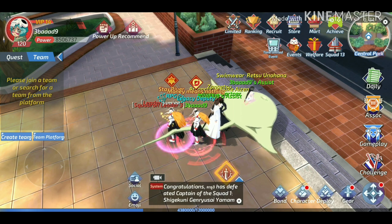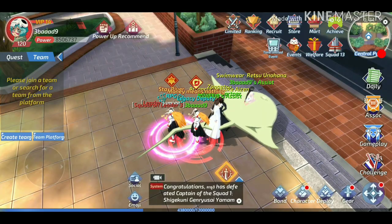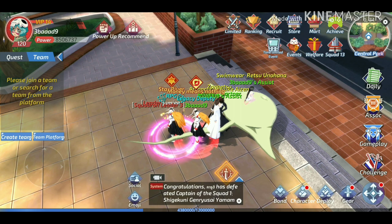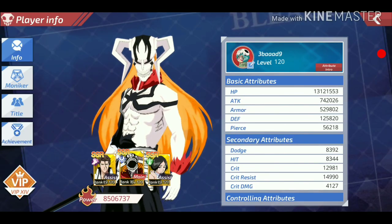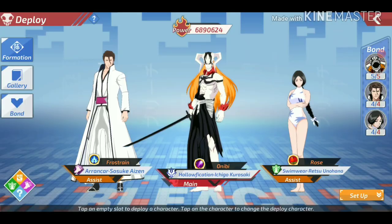A lot of you asked me who's better: Vastolord or Swimsuit Red. It depends on your power level. If you are a low rank fighting a high rank, it won't matter which character you use because the more powerful character will always win. But if the power difference is small — like 1,000,000 versus 1,500,000 — then the character choice may make a difference. I'll now switch to Red as my main and play with her in the Outlaws mode.